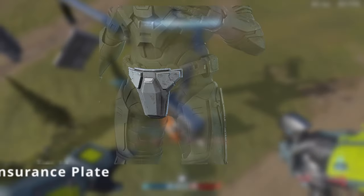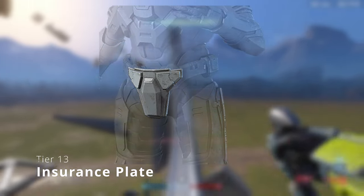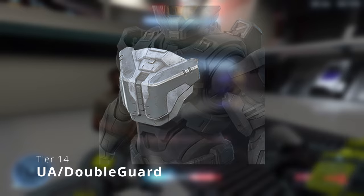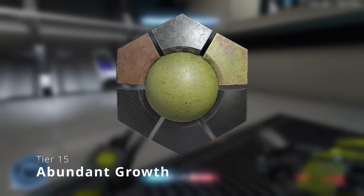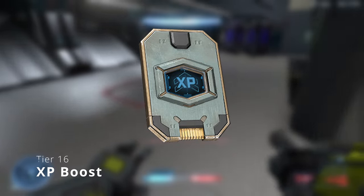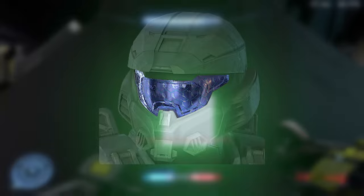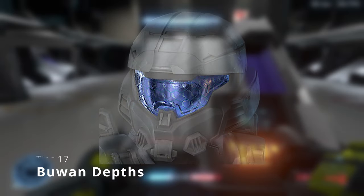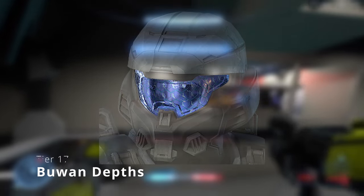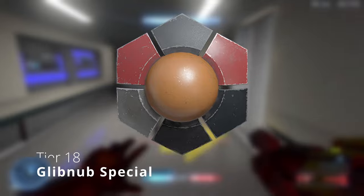Tier 12 is the Red Steel Vambrace, which is a wrist attachment. Tier 13 is the Insurance Plate hip attachment — some groin armor it seems like. Tier 14 is a chest attachment called UA Double Guard. Tier 15 is an armor coating called Abundant Growth, which looks all right, not too crazy. Tier 16 is yet another XP boost. Tier 17 is the Booin Defs visor, which at first glance looks like a typical blue visor but has a unique texture to it.